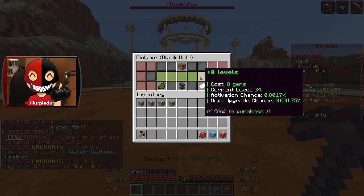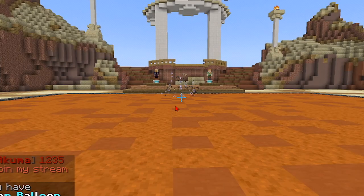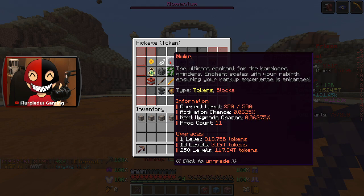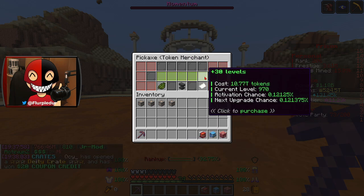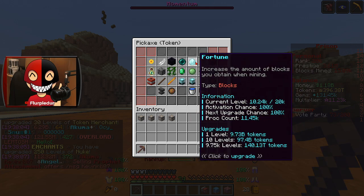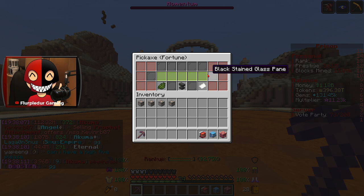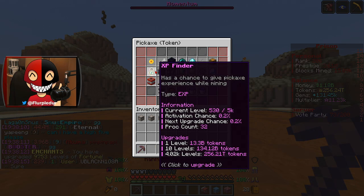I'm actually going to get 33 levels into Black Hole. I also just realized I don't have my sounds on. I could go ahead and max out Nuke for 100 trillion, which I kind of want to do. Let's go ahead and finish off Token Merchant and finish off Nuke. Fortune — that does max it out. Let's go ahead and max out Fortune.